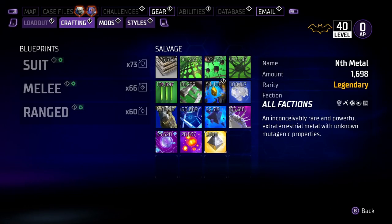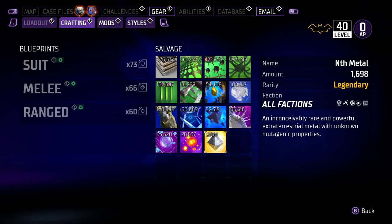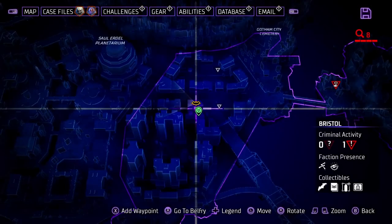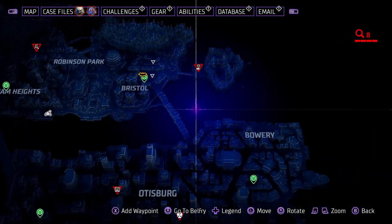It's called Nth Metal — I'm just going to call it legendary resources. As you can see, I've already got enough to level up all my legendary gear and I still have a lot more left. I'm going to continue to farm because if gear drops with better stats I want to keep going. When you're out there, scan everyone in case you see a Most Wanted — he will have a skull with wings on top of his head. Take him out first.